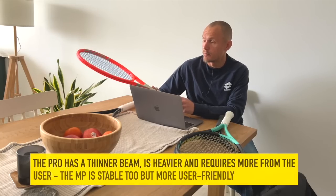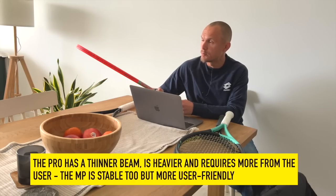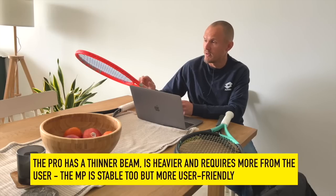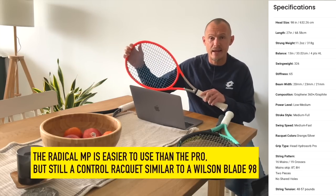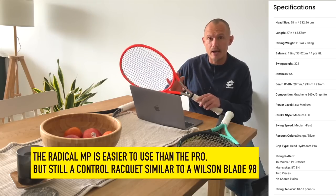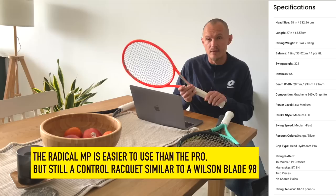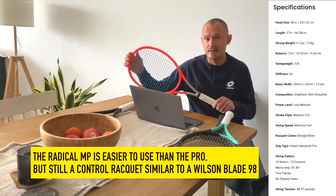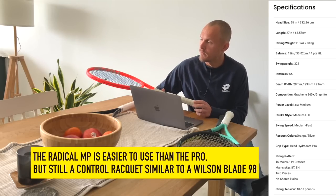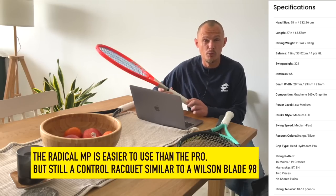Many players love the new Radicals. I prefer the Radical Pro out of the two, but several prefer the MP. The MP is essentially a lighter version of the Pro with a slightly different beam thickness. It's 300 grams versus 315 for the Pro. The Pro has more weight in the handle, while the MP has relatively more mass in the head — making it easier to swing but still a solid frame with a swing weight around 325.